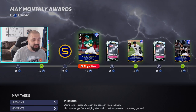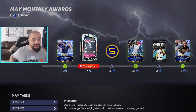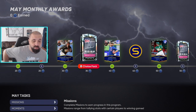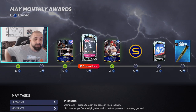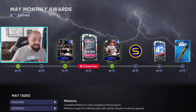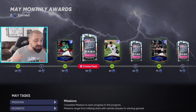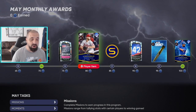Throughout the reward grid there are Tops Now moment choice packs at 35, 55, 65, and 75 tokens. These are very important because there's just no way to get Marcus Simien without these Tops Now cards. There's a collection, and if you've been preparing — listening to my videos — you're in good shape.